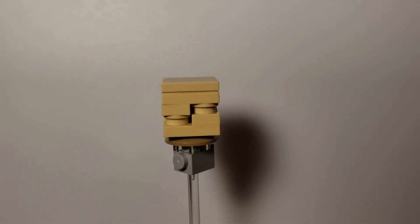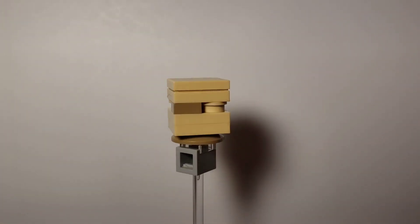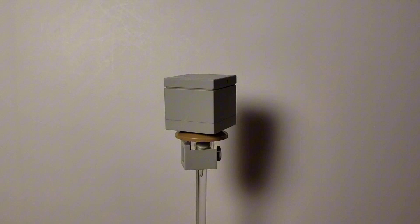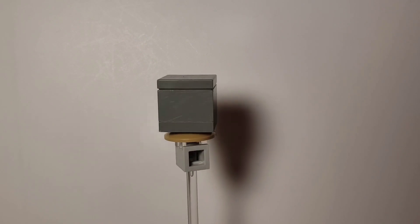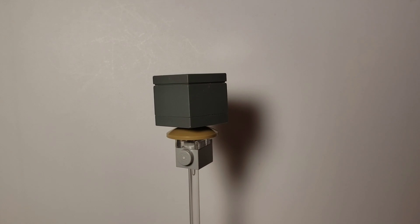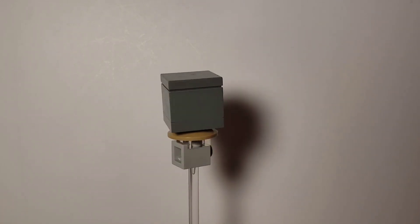Our new blocks for this build are sandstone, which is just going to be tan with some tan studs in between. Andesite, which is pretty easy — it's just light bluish gray. And of course, stone, which is just dark bluish gray. Very simple, and it's going to kind of be the staple of this build, this being an ocean cave.